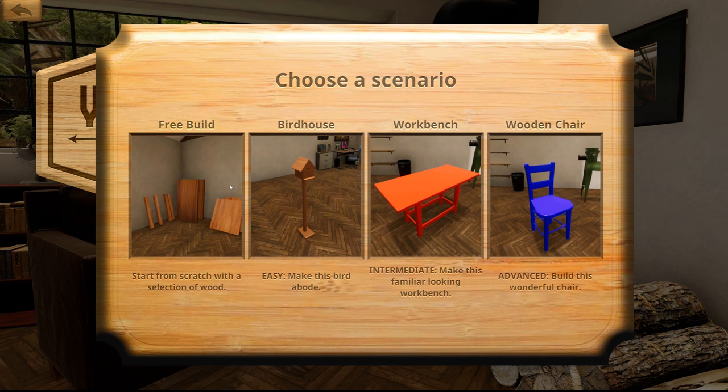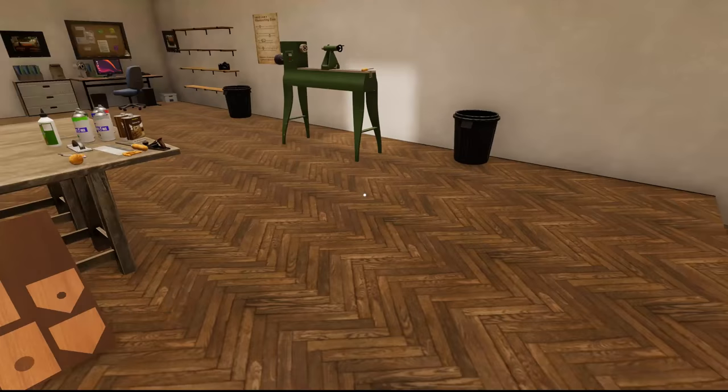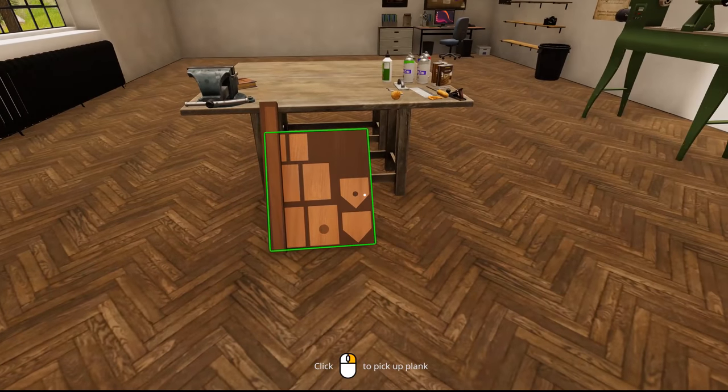Let's hit New Game and see what this is all about. There's a free build where you can start from scratch — we got a birdhouse, a workbench, and a wooden chair: easy, intermediate, advanced, and then free room where you make your own difficulty. I feel like the birdhouse is the coolest thing to make today. So we'll hit that. Use your tools to cut away at the darkest pieces of wood, use glue, then finish up with varnish, oil, or paint. Let's get to work.